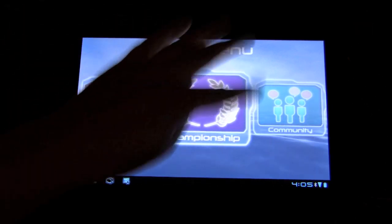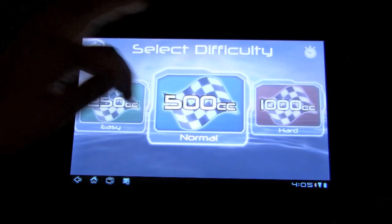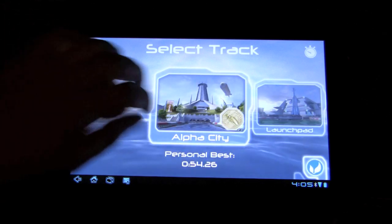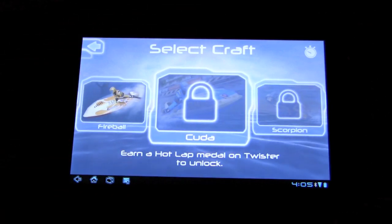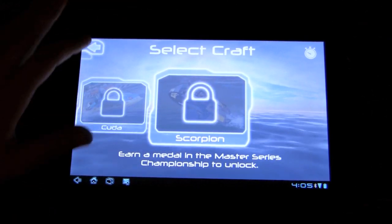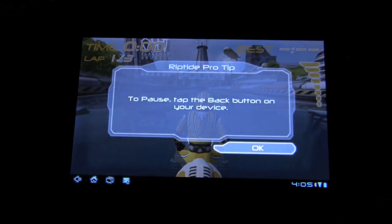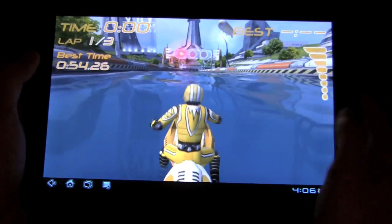So let's go to something simple — we'll go to hot lap. In all three modes, whether it's championship, racing, or hot lap, they're divided into three divisions by difficulty. We'll go to easy and try out the first one. You have a couple different crafts to choose from, and as you progress through the game you unlock more crafts — though there's only about three or four that you can unlock, at least from what I can see. The game is really, really beautiful.